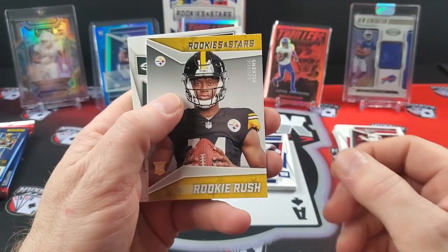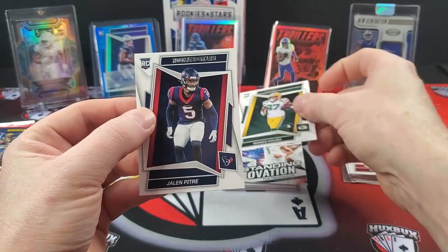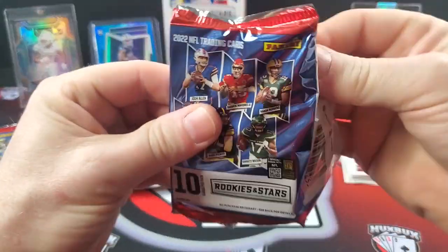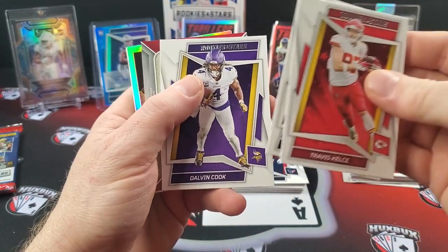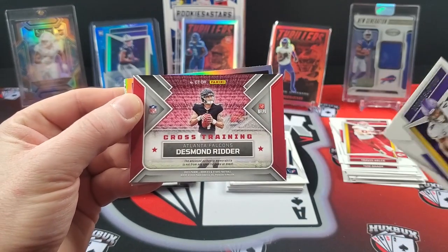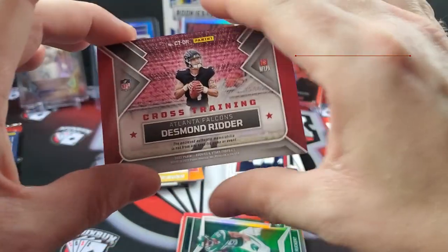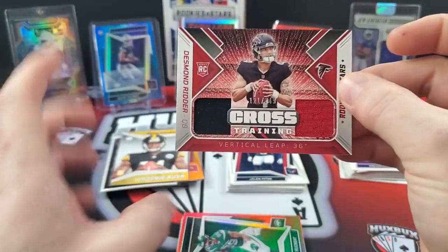Base George Pickens Rookie Rush. Tua Standing Ovation, Romeo Dobbs rookie card, and a Petrie rookie card. I think that's six numbered cards total — the autos don't count towards the numbered card count. Travis Kelce, Lamar Jackson, Devin Cook. And here's our last RPA — Desmond Ritter! That's not bad. Another Cross Training — two patch. Vertical Leap 36 inches if anyone was wondering — a very important stat for a QB. This mem is not from any specific game or event.